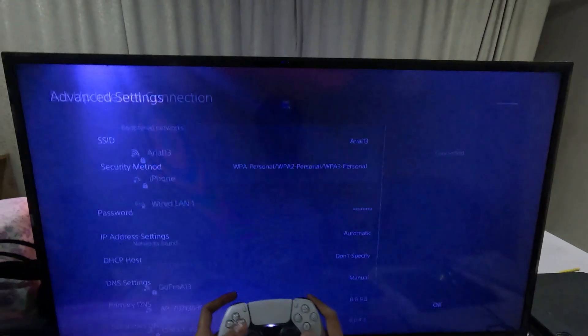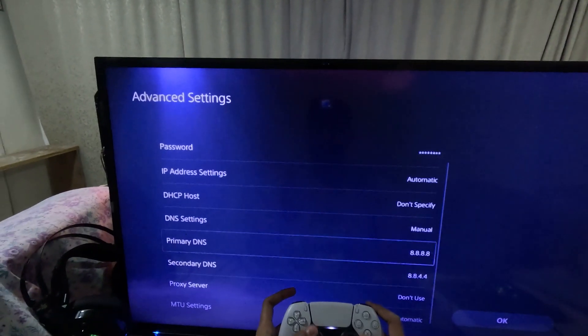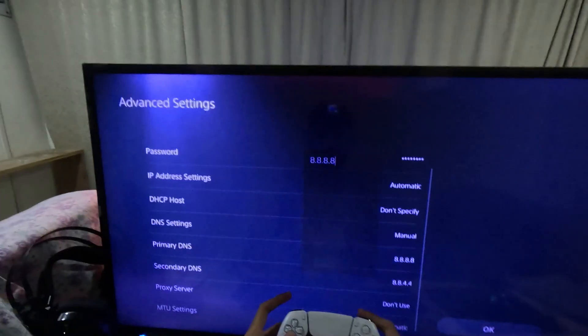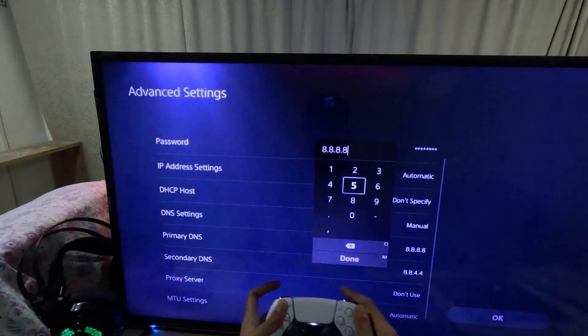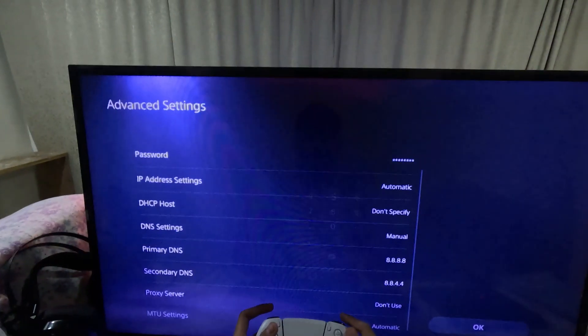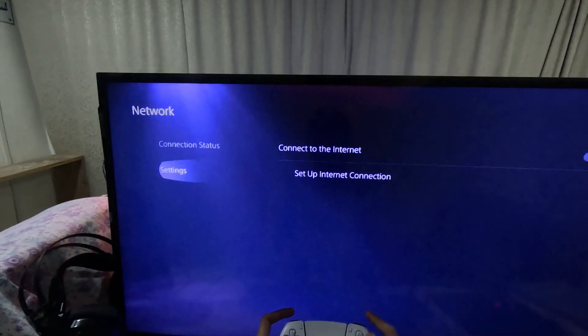Then go to Advanced Settings. Now go down to DNS Settings and select Manual. Now set the Primary DNS to 8.8.8.8 and for the Secondary DNS add 8.8.4.4. Once done, just go back to the main screen.